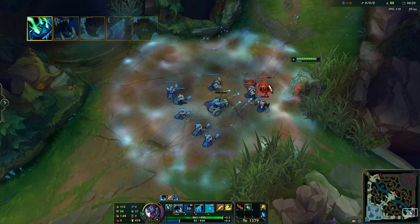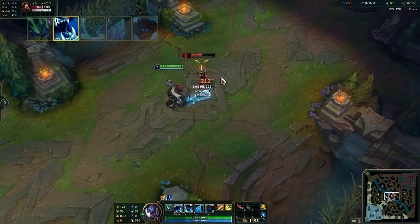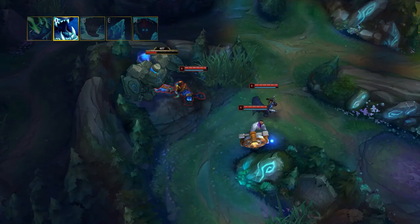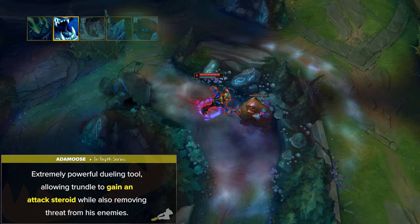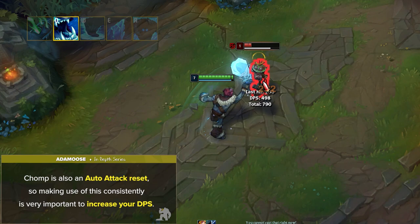Trundle's Q is called Chomp. After activating, Trundle's next basic attack within 7 seconds deals bonus physical damage and slows the target. After using the empowered attack, Trundle gains bonus attack damage and also reduces the enemy's attack damage for the same duration. This is an extremely powerful dueling tool, allowing Trundle to gain an attack steroid while also removing threat from his enemies. Keep in mind that Chomp is also an auto attack reset, so making use of this consistently is very important to increase your DPS.